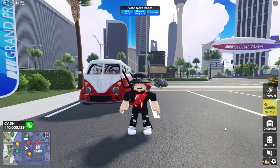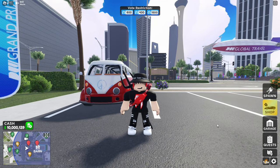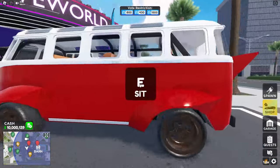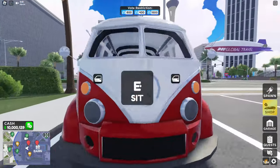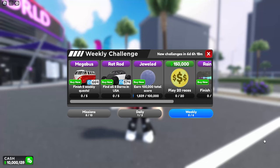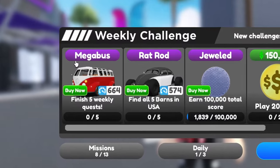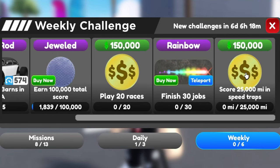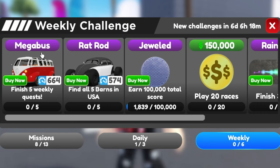As you guys can see by the title and thumbnail, in today's video we're going to be reviewing the Volkswagen. This is the Volkswagen van with the body kit. The detail on this car is actually pretty nice. And also, it's part of the weekly quest — it says right here 'Mega Bus,' finish 5 weekly quests. Once you complete all of that, you can get this car, the Mega Bus.